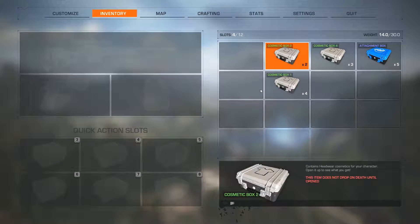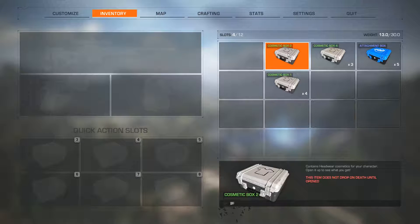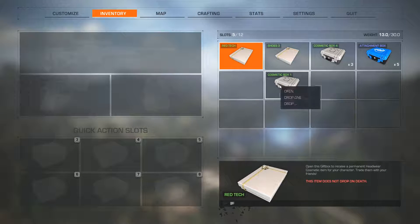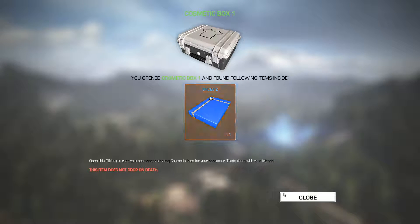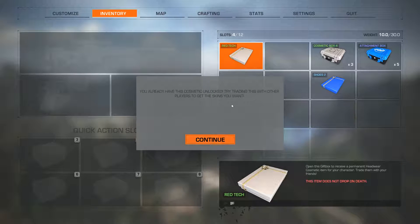Yellow tech - that's going to look pretty sweet, maybe some kind of digital camo. Red tech too. I'm going to have a huge amount of customization available, and if there's one thing I'm a sucker for it's customization. I'm a sucker for all the extra stuff in collector's editions and early access pre-orders. Oh, our first double-up! We've got a cosmetic double-up here - red tech - and it says to try trading this with other players to get the skins you want.